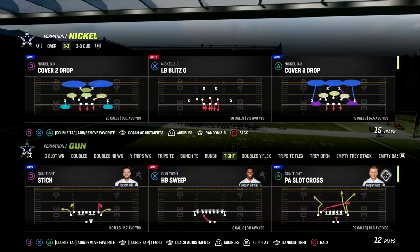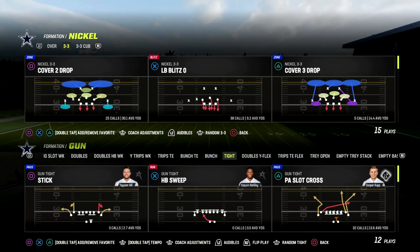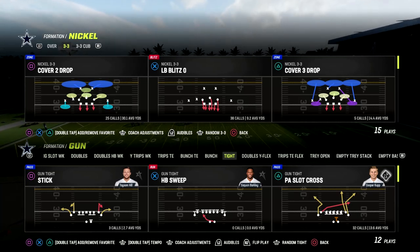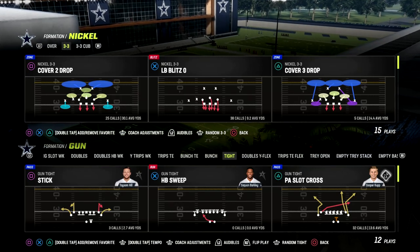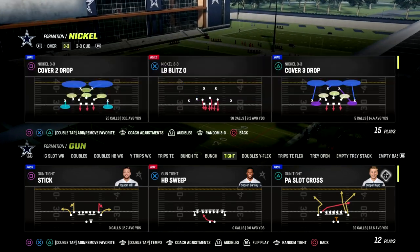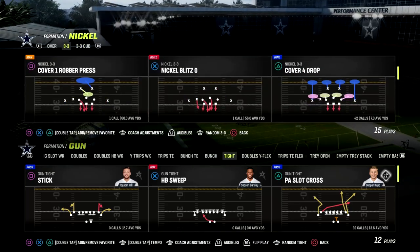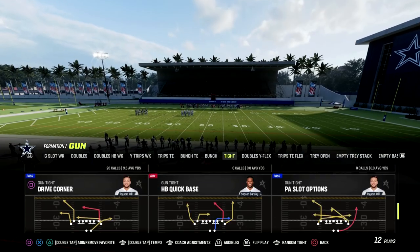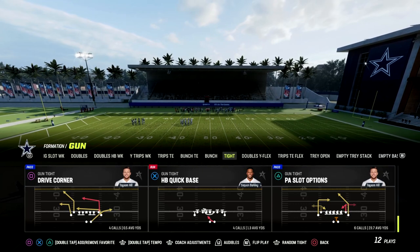Let's talk about destroying Cover 4. Cover 4 is becoming meta for a lot of reasons. We're going to destroy every other coverage in the game by far, but Cover 4 drop, Cover 4 match — you can't run that against what we're about to teach you. In the Detroit Lions playbook, Gun Tight, I'm going to set Cover 4 as an audible and make sure my match is set to on. We're going to be utilizing this play: Drive Corner.